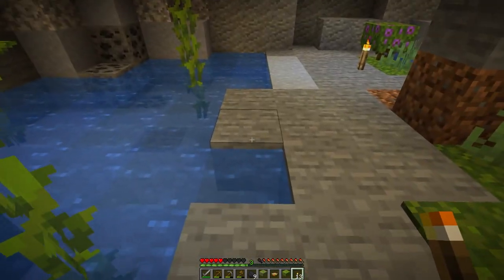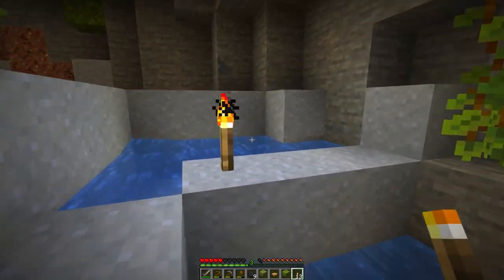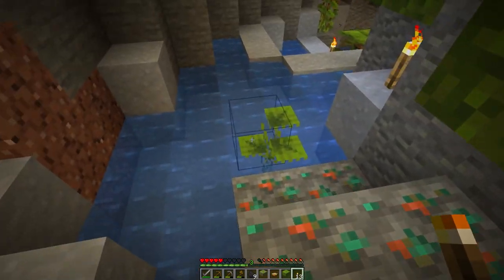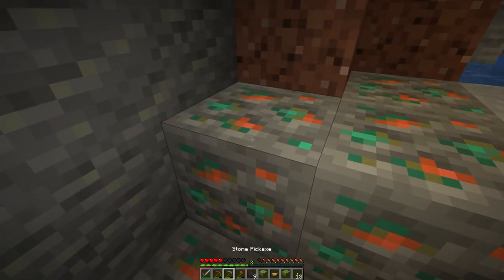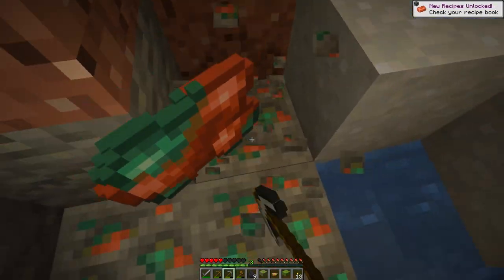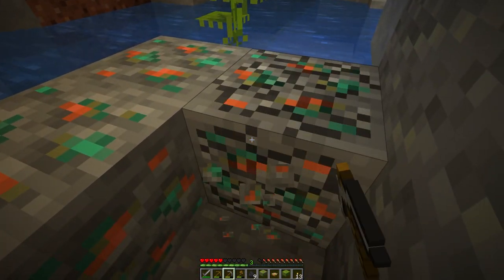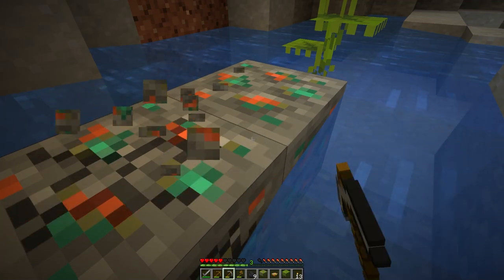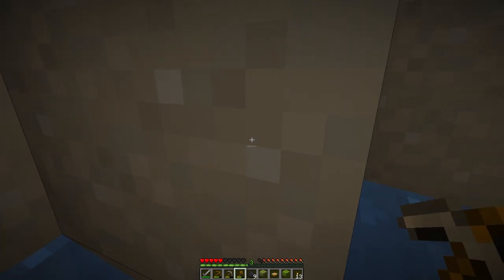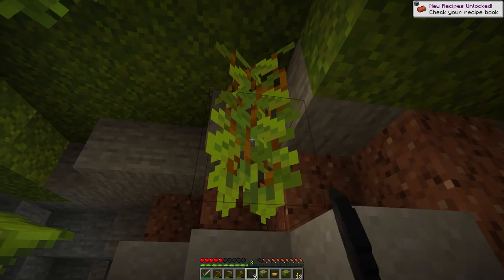Iron looks very sparse at this level. Let's go grab that iron that's over there. Here's some copper — other than a spyglass, I'm not sure what else we can do with this right now. We definitely don't need a lightning rod, we don't need copper blocks for building, and we can't use these to make copper tools. So early game, not really something that we need.